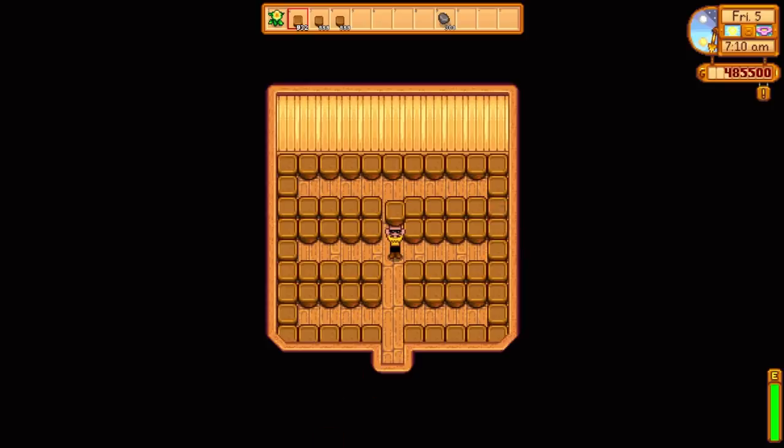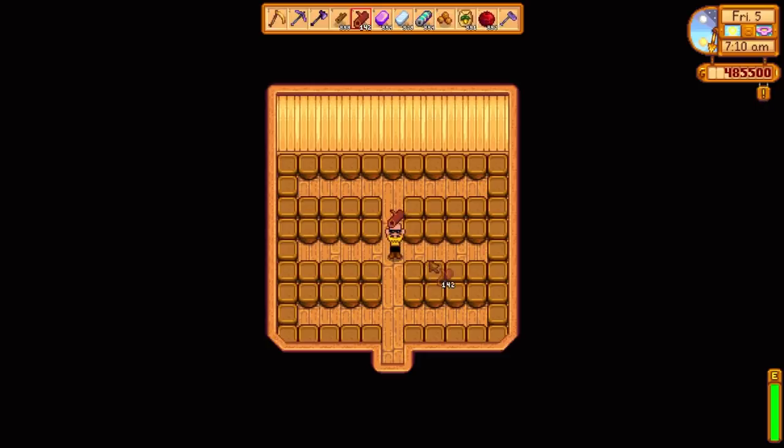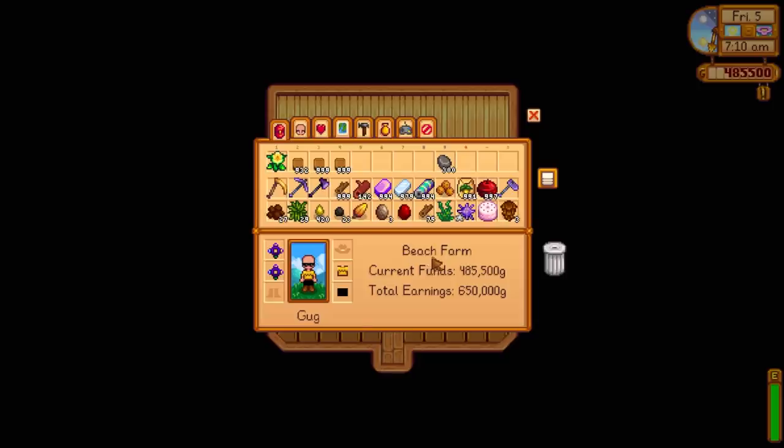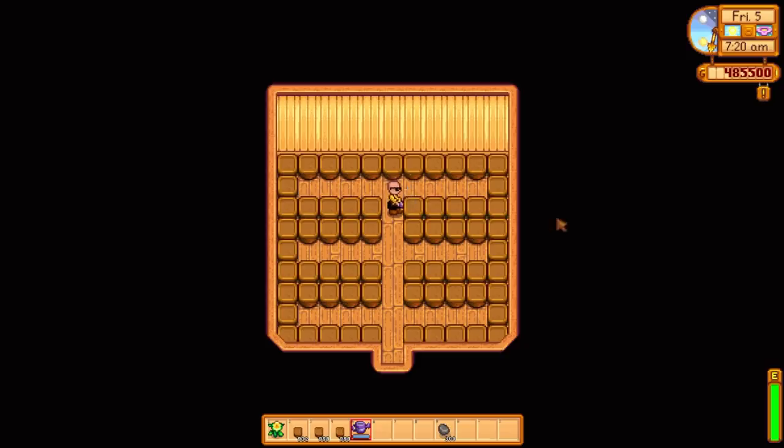Now you may be thinking: well, this doesn't solve your initial problem of not wanting to water, right? Because now you just have to manually water even more — if you cover your entire farm with these, you're completely screwed. Even with an iridium watering can it takes a couple of seconds per tile, so it's just complete hell.